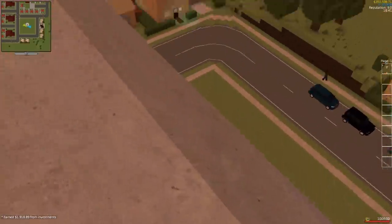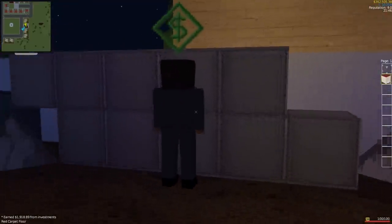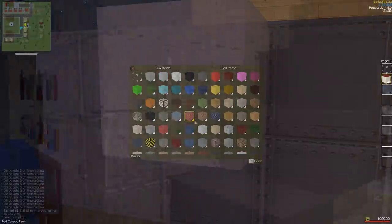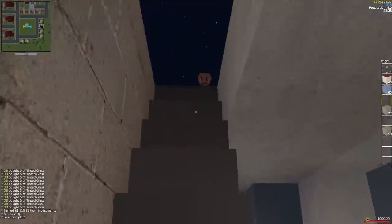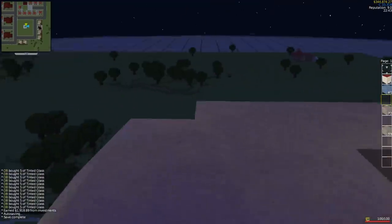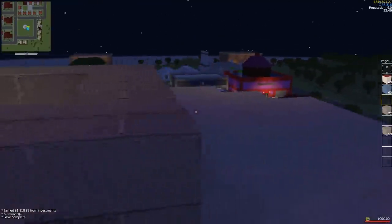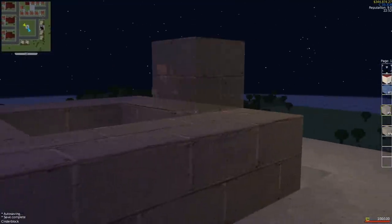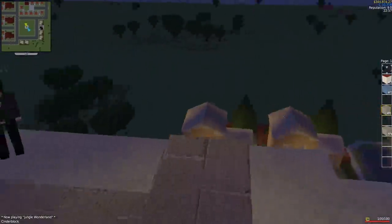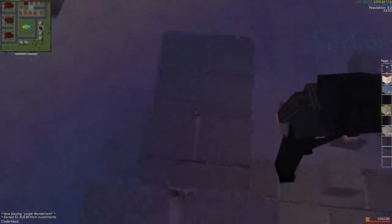So we'll have the stairs right here going up, perfect. No railing so watch your step. Now we're talking, and then we can have the elevator right here. Let's go get some building materials and get started on the suites level. I got all my supplies. I'm just buying a little bit of glass and I'll be right there. Let's test out these brand new stairs that Spy Cakes just built.